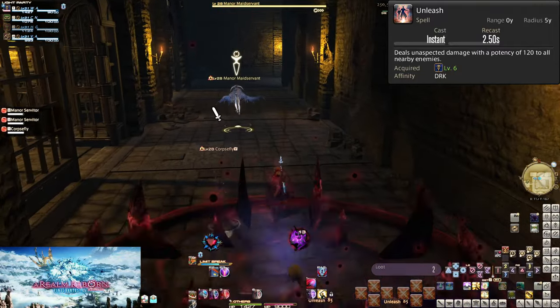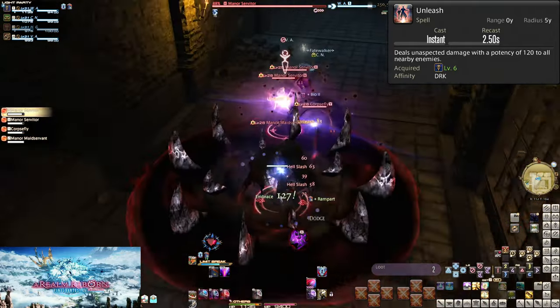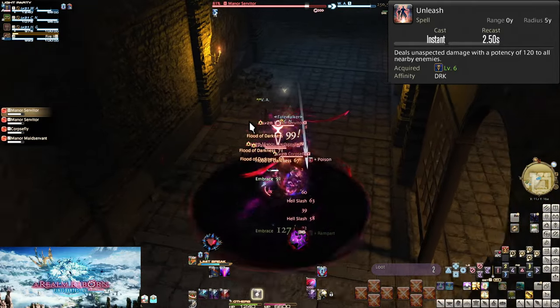Also, Unleash is marked as a spell. With little exception, this doesn't mean much. It won't be affected by skill speed, nor will the other skills marked as spells.